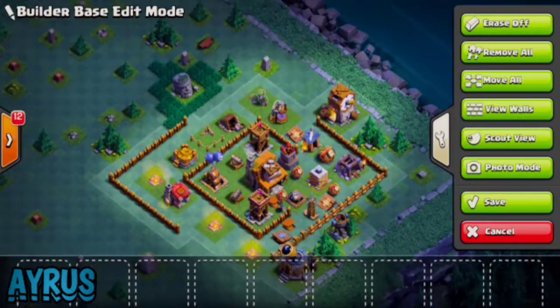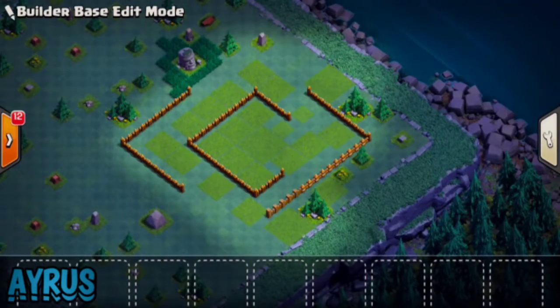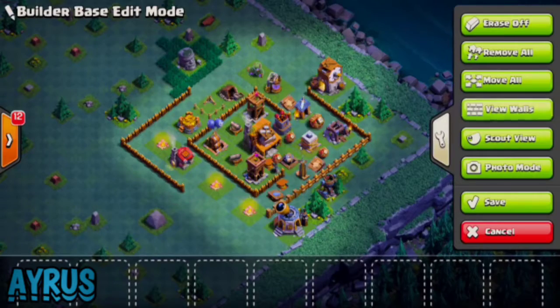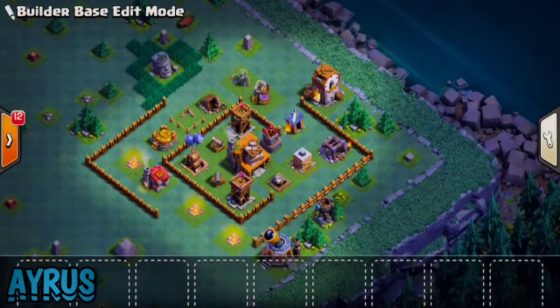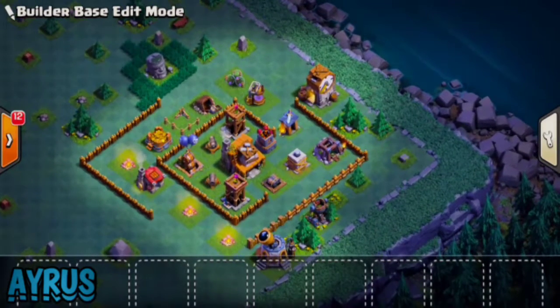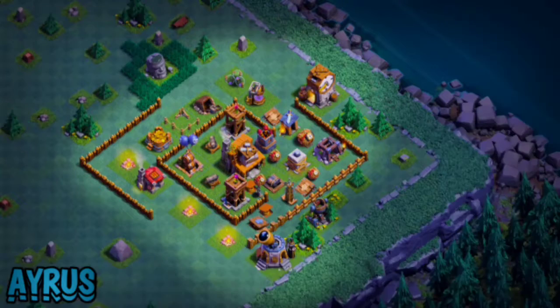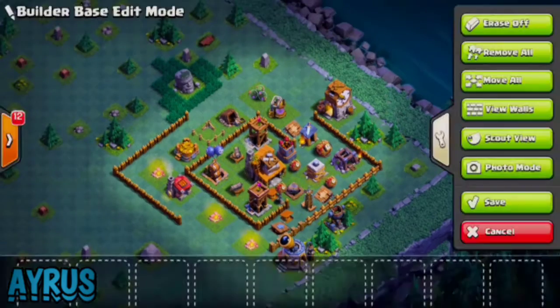Let me go to the edit mode right now so you can see the wall structure. You can pause the video to copy the wall layout. If you want a scout view, you can get a feel for the base. Go to the photo mode and pause right now to copy it out.